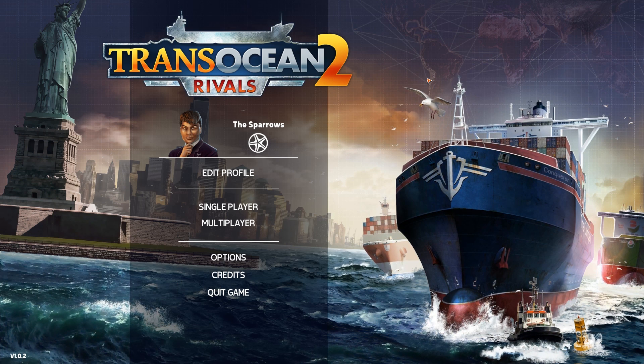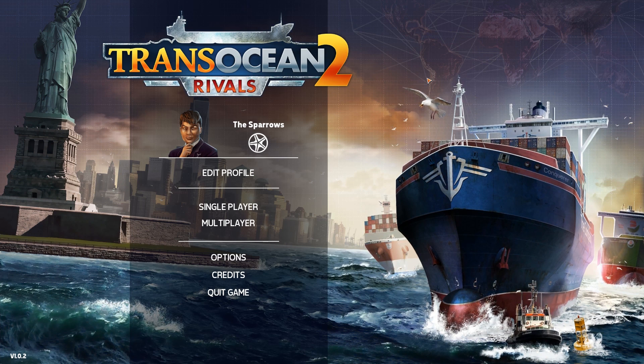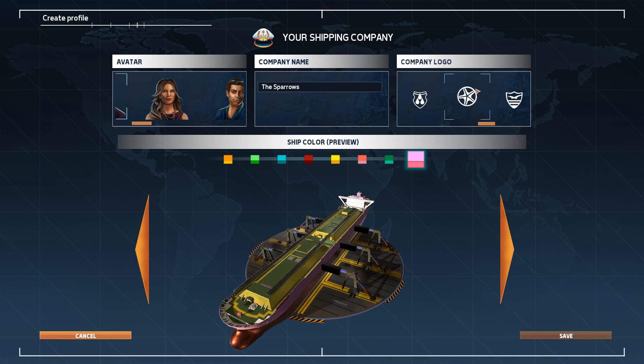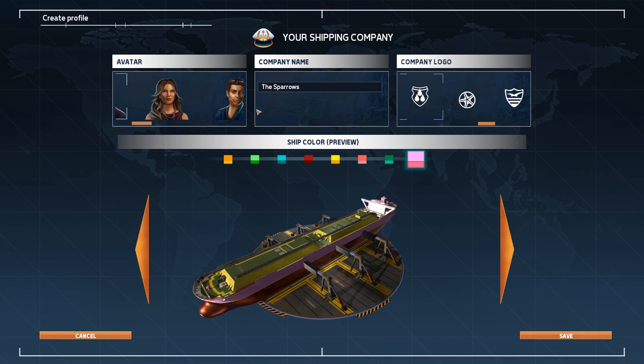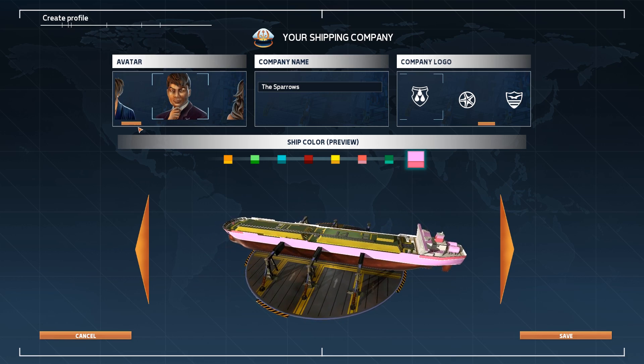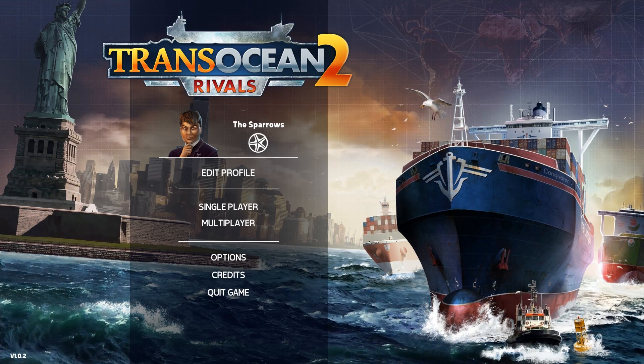TransOcean 2 is coming out on May 10th, 2016, about two years after the first TransOcean was out. You can choose your own color for your ships, your own company logo, and your profile pic — I chose the one that looked the most cocky.